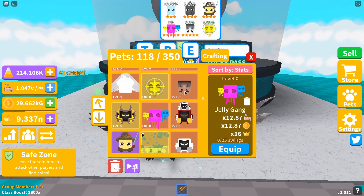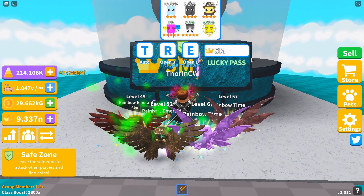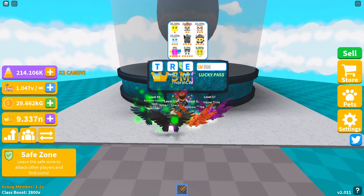The eighth pet, also a five-star, is Shadow, giving you a 15.03x strength and coin boost and a 23x crown multiplier. The last pet in this egg, the moon pet, is the Electric Ring, giving you a 17.57x strength and coin boost and a 33x crown multiplier.